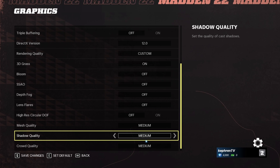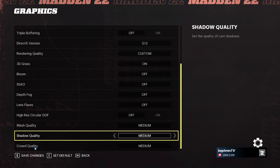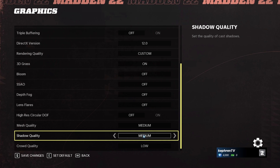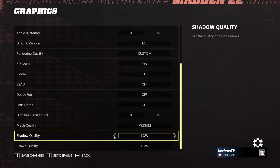If you're playing on a laptop or a very old computer with a bad GPU, Shadow Quality and Crowd Quality will impact your FPS a lot. If you're struggling to stabilize your FPS, set Crowd Quality to Low first. And if you're struggling to get a good FPS while playing, set Shadow Quality to Low — it should help a lot.